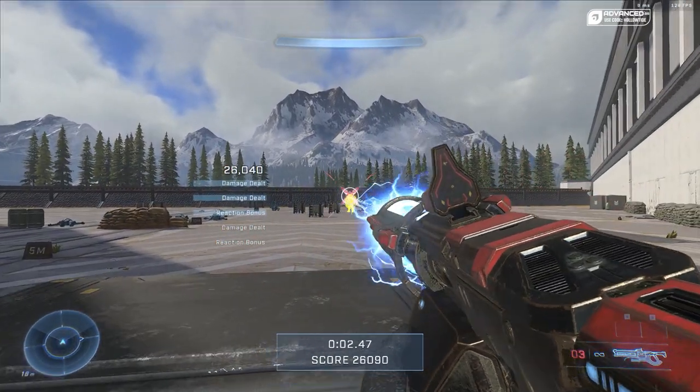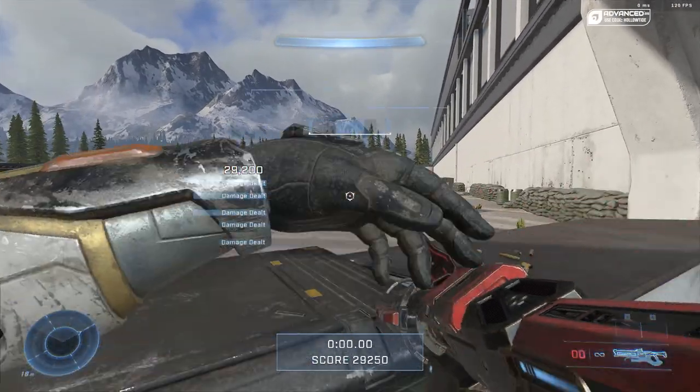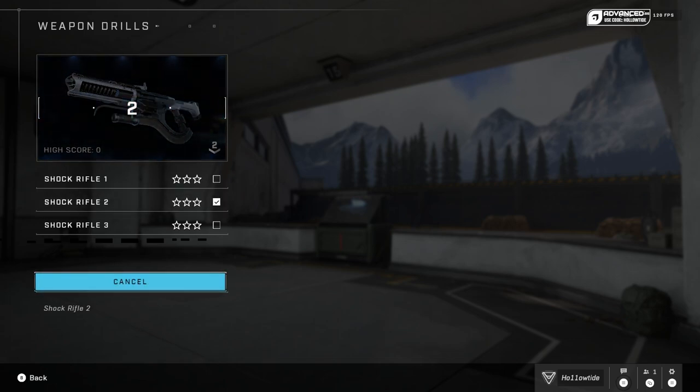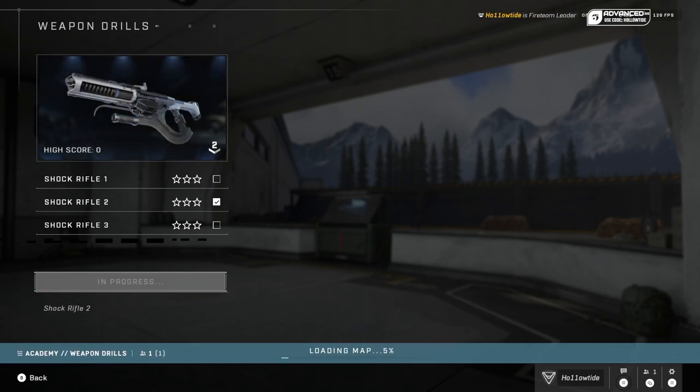The shock rifle has 12 beam things in the magazine — or whatever you'd call it, it's definitely not bullets. Anyways, you get 12 beams in the mag, and each time you shoot it uses three of them, resulting in four pulses of deathtricity from the weapon. So it's just like the Sniper in that aspect — you get four shots.